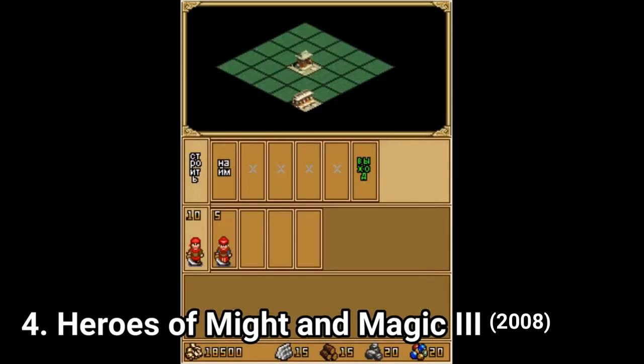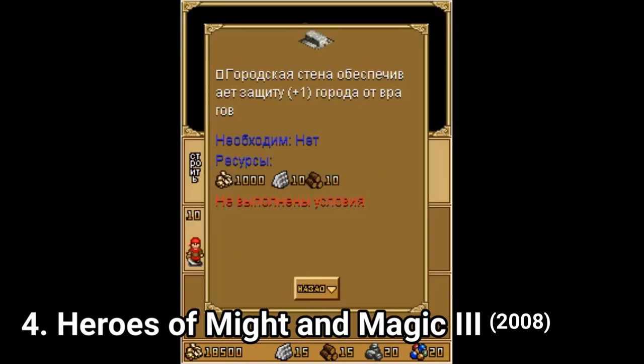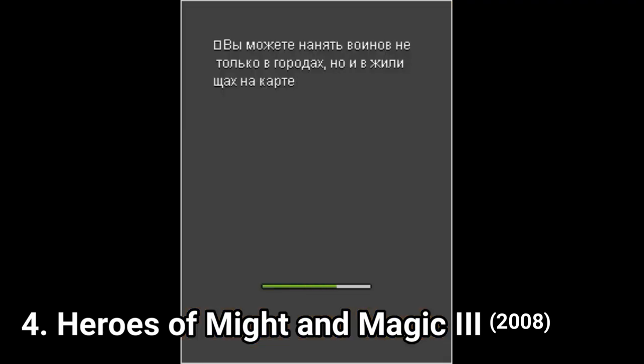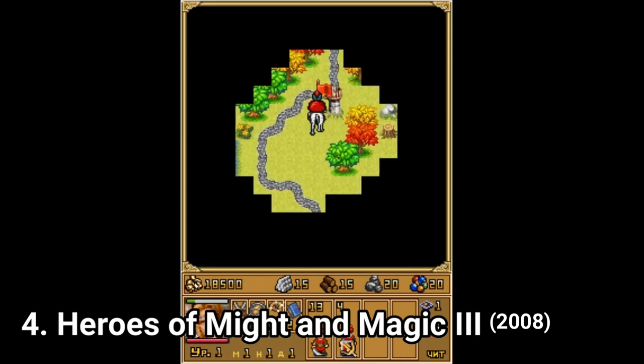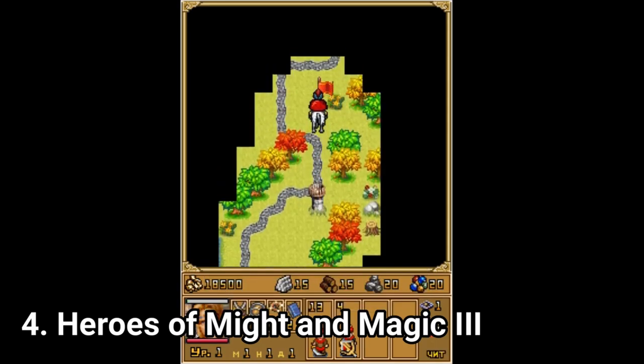Might and Magic 3 tries to imitate the PC game with the same name, but it doesn't do the job. The game is way too simplified to give even the slightest glimpse of the PC version. Sure, you get many maps and a somewhat similar battle system — you capture castles and find artifacts to boost your character — but the graphics, the controls and the overly simplified gameplay make this a dull experience. It doesn't even remotely remind you of the awesome PC game Might and Magic 3 is.